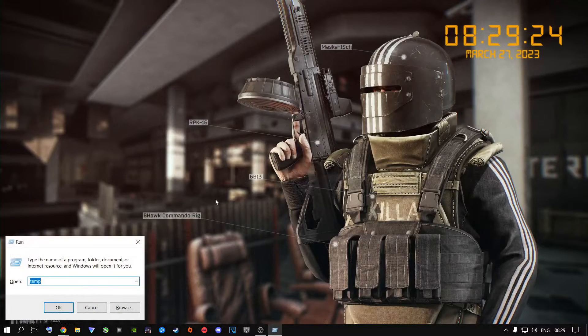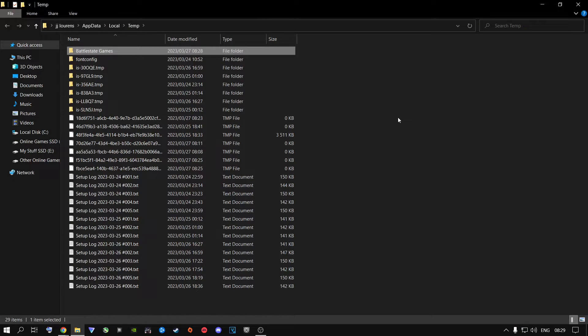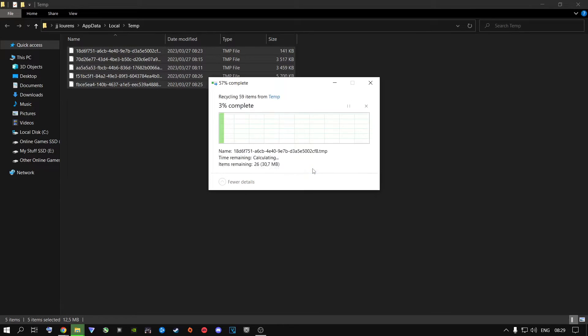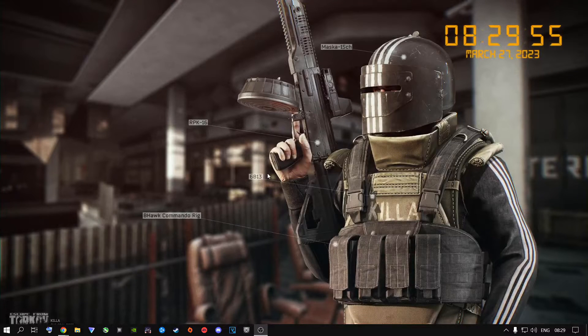Close out of this, press the Windows key and R again. This time type %Temp% — that's a percentage symbol in front and behind the word Temp using Shift+5 — and press Enter. Click on anything inside here. As you can see there's Battlestate Games in there. Press Ctrl+A to highlight everything, press Delete, then you can click Skip so it deletes everything it can, and the things it can't delete are ones Windows is currently using.